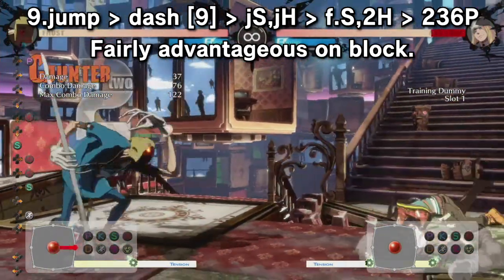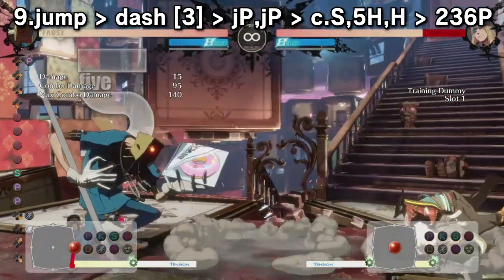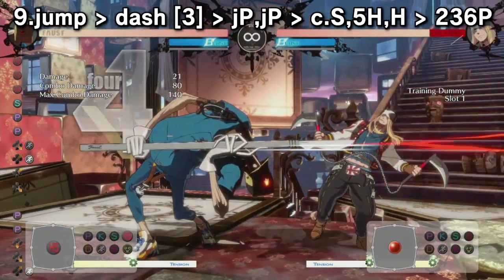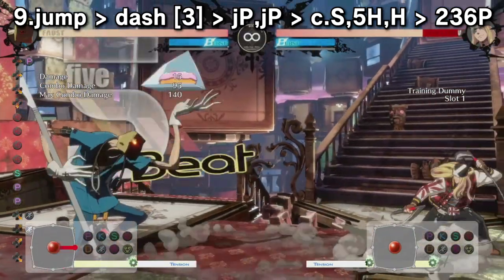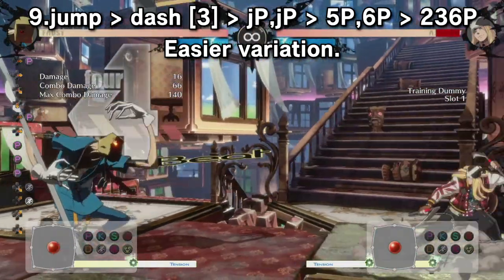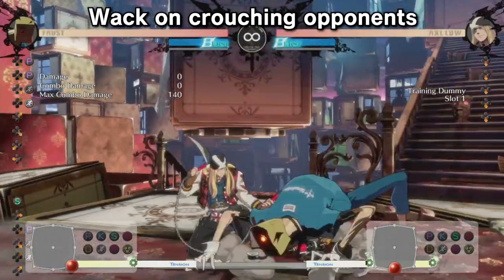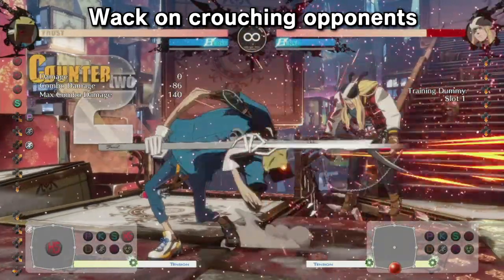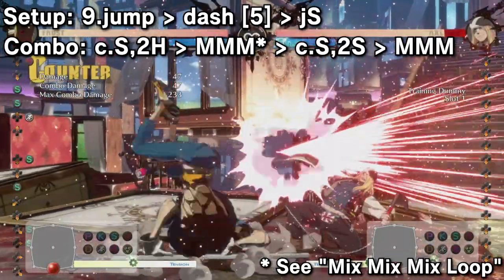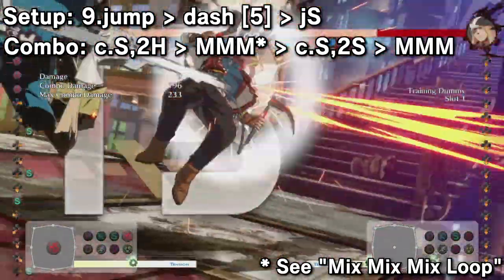Advantageous on block. Jump is good and fast but it's a little finicky depending on what the opponent is doing. If they're standing, it's great — just do it. But if they're crouching, it's different. After neutral air dash jump-ass though, if they try to challenge like a throw attempt, it's nice.